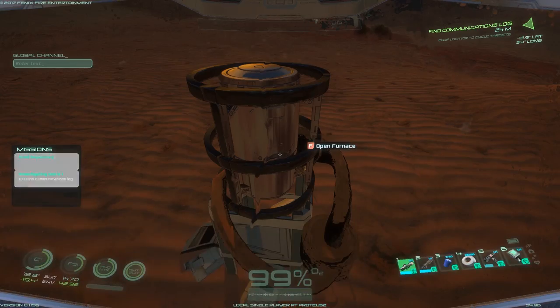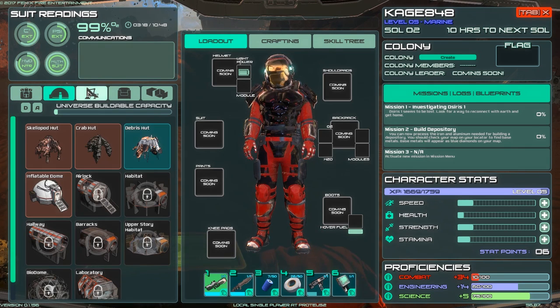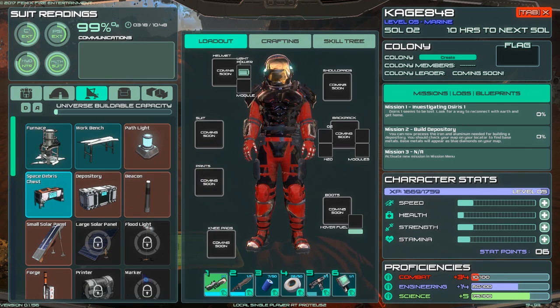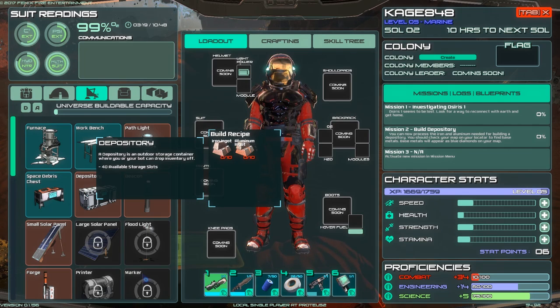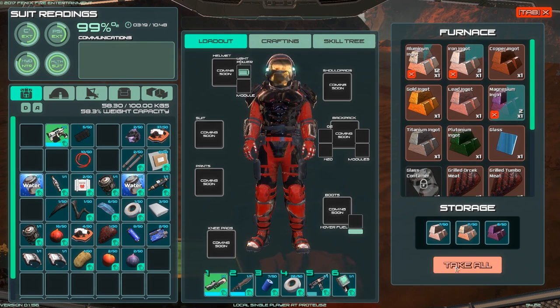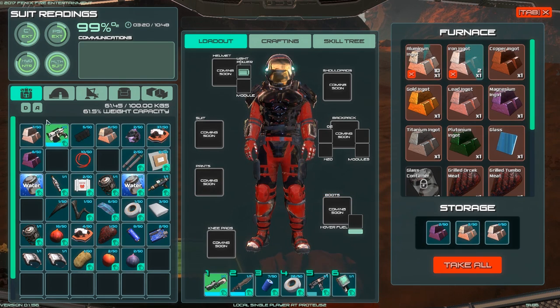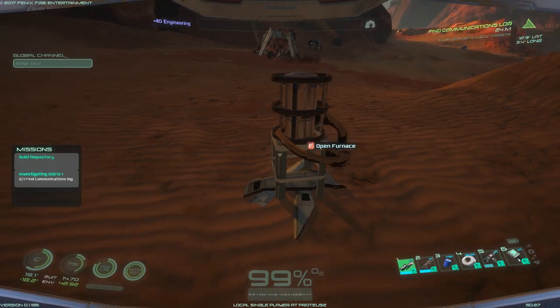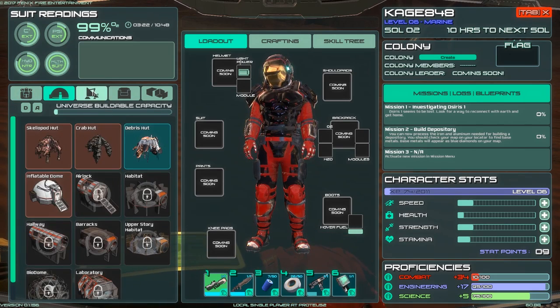Next I want to make a storage chest. Let's find it in the crafting section — the depository. There's a space debris chest with 10 slots and the depository with 40 slots — that's the one I want. It requires iron and aluminum. We've got the aluminum and we'll probably get the iron as well. Eight — wait, just one more and we can make ourselves a 40-slot chest. Alright, 40-slot chest — right here.